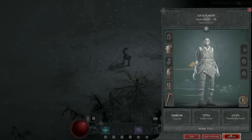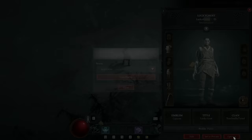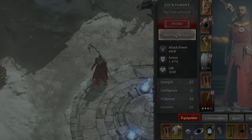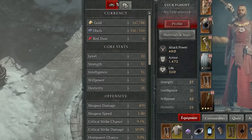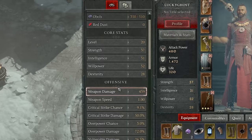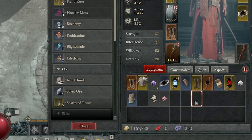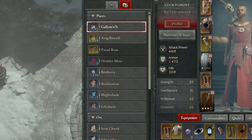The Materials and Stats tab has two sub-tabs. The stats tab shows all your stats and currency at a glance. The materials tab stores all your crafting materials separately from your inventory — no more cluttering your storage chest. You can check how many of any material you have here; for example, 470 rawhide right now.